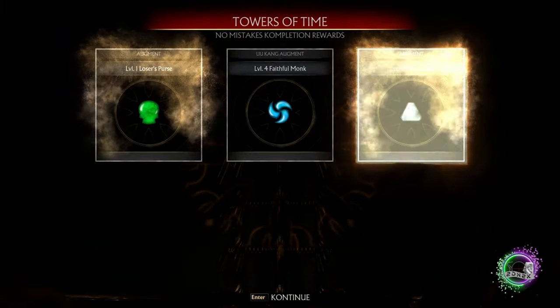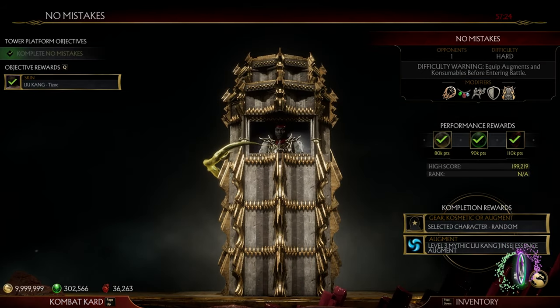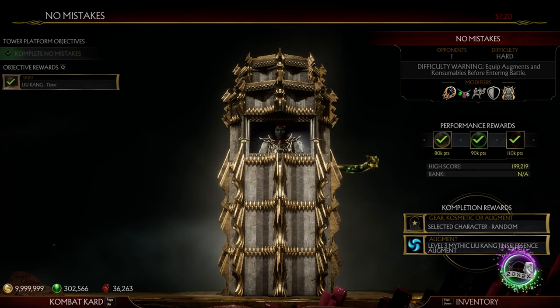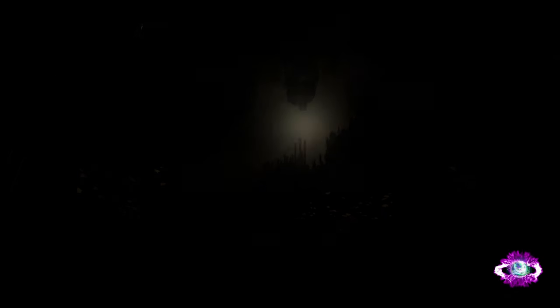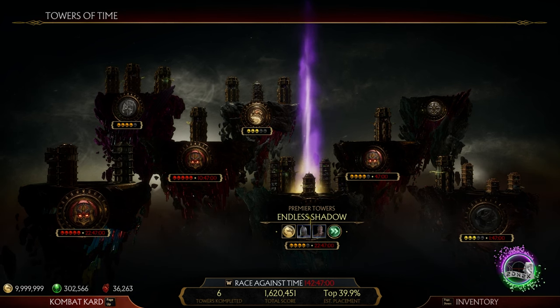A couple more things to mention. The meteor tower that spawns is random, meaning you can't control which skin reward you are getting. But the good thing is that you can try your luck every 2 hours, which is way better than waiting 10 seasons for your favorite skin to return as a Combat League reward. Do keep in mind that you only have 1 hour to complete the tower, and if you leave the Towers of Time, the tower will disappear — so make sure your character has the proper augments before getting into it.